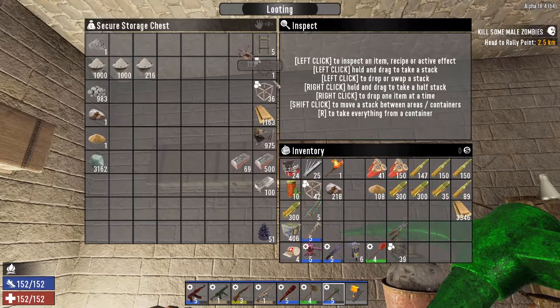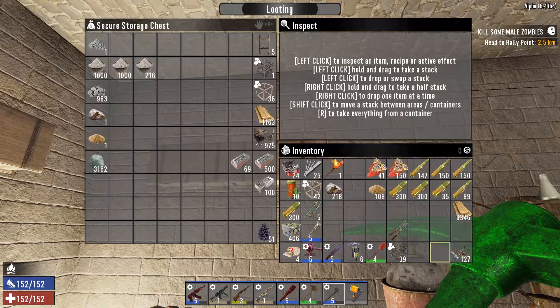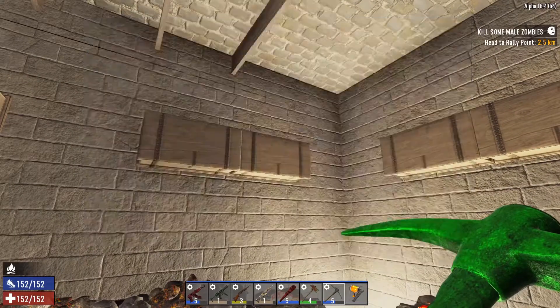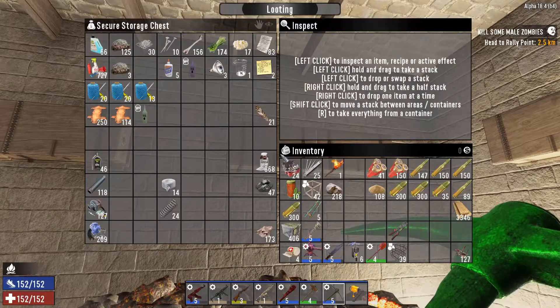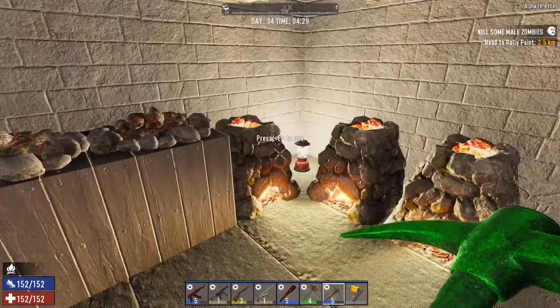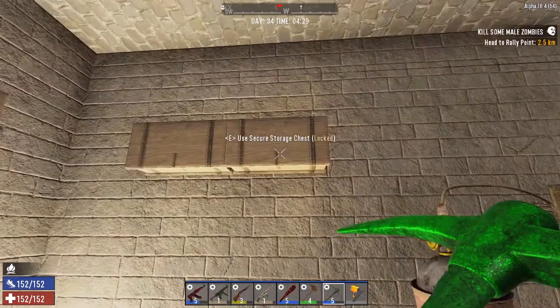We do have 127 spike traps — I thought we had more than that actually. There may very well be some just kind of hanging out around here somewhere. Yeah, well that's good enough for now.